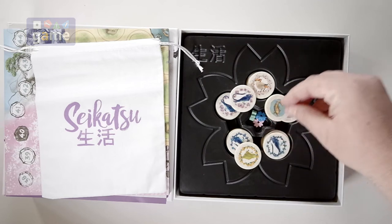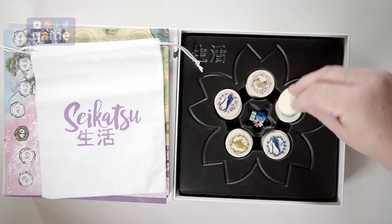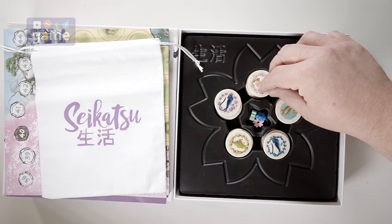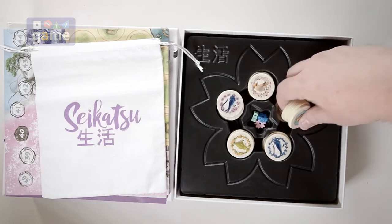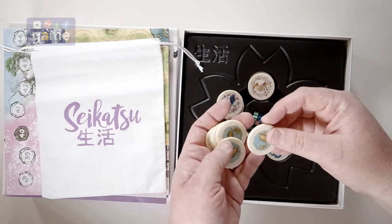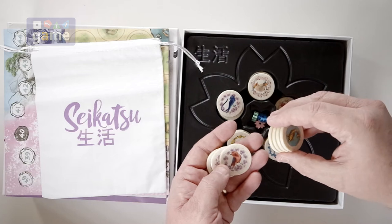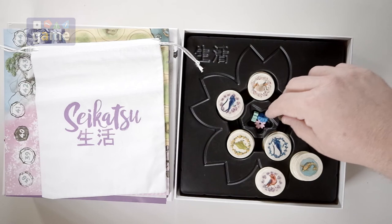The centerpiece here are these tiles, and these are very nice. I don't know — these are like acrylic, maybe, and then they're heat-transferred decals. These are very, very cool. Let's get a close-up of some of these. The artwork is beautiful.